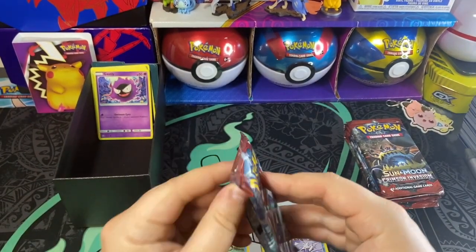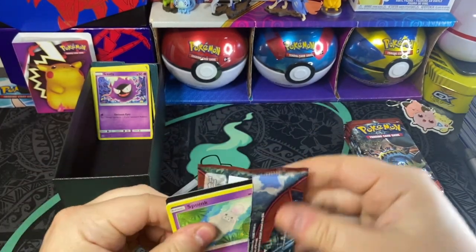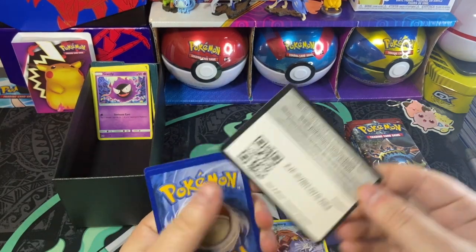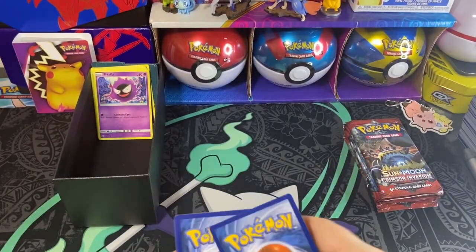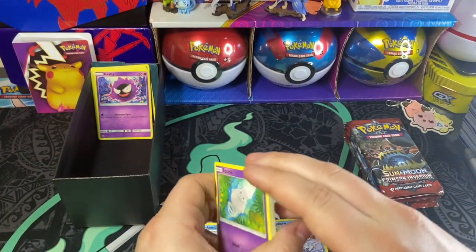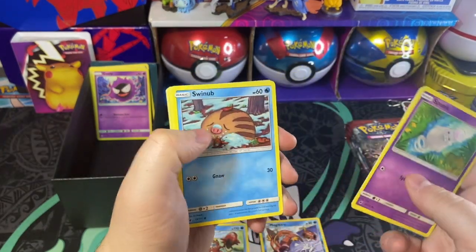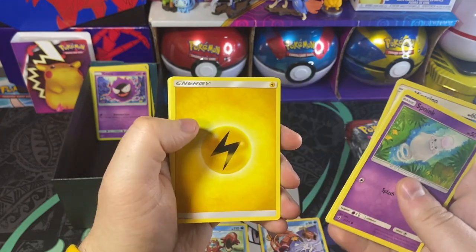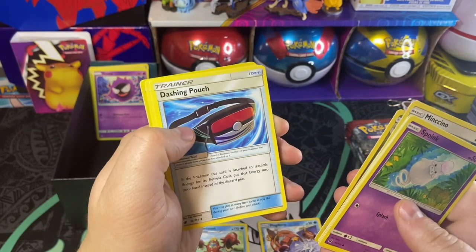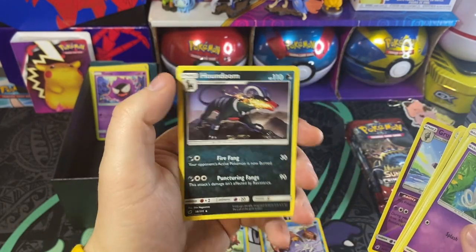Pack number two, let's get it. We got ourselves a Spoink, a Swablu, a Swinub, a Numel, a Cinccino, Electric Energy, Hakamo-o, Dashing Pouch, a Haunter, a Grumpig, and then a Houndoom.